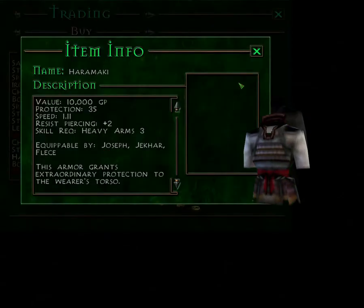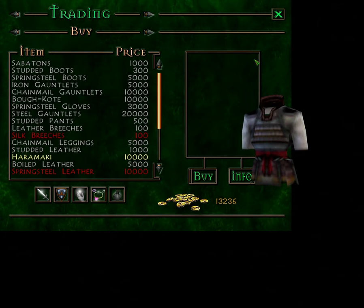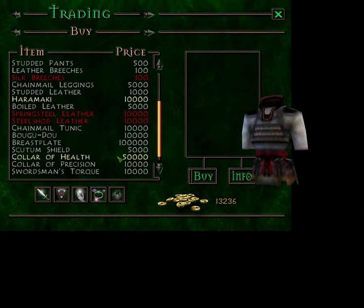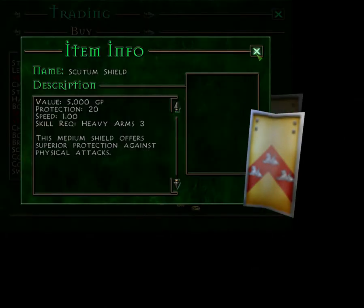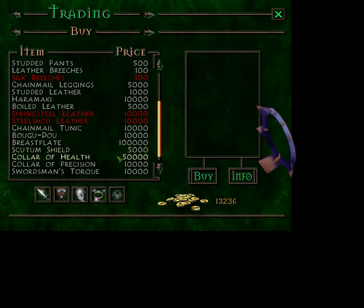Haramaki — it's tempting to get that for Fleas, but I think she has something better already. Scutum shield — hmm, point of protection. That doesn't boost dodge or parry though. For just the two extra points of protection, I think the skill boosts are actually more valuable. Collar of health — plus 30 HP. Why?